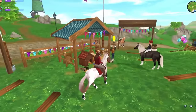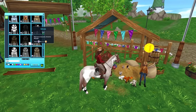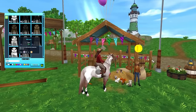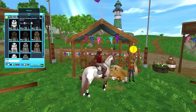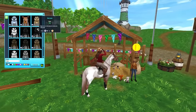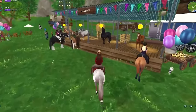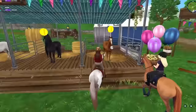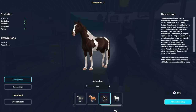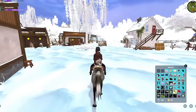First thing I just have to mention are horse discounts. They come every couple of months, and what I'm talking about is basically the Bazaar where Star Stable discounts many recent gen 3 horses. Just a week or two ago, the horses that were discounted were the gen 3 Lipizzaner, Morgan, Friesian, and the Belgian, which was absolutely amazing. The discounts occur during the Bazaar events, and if you notice a Bazaar happening in Moorland, it's definitely worth checking out.